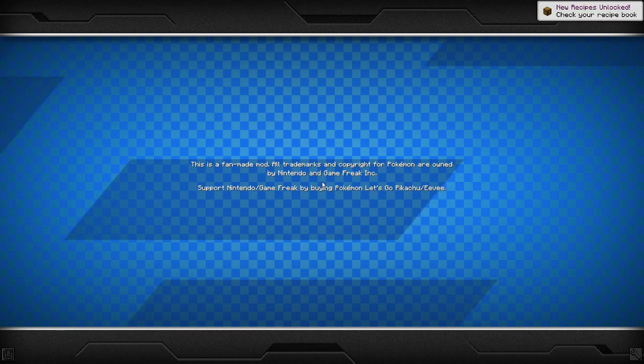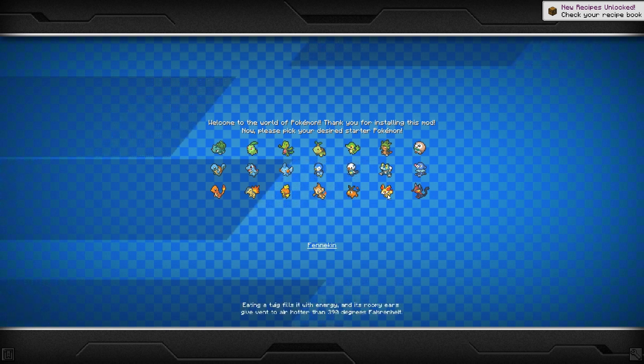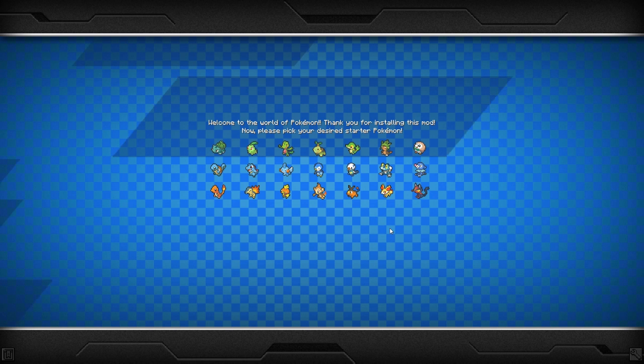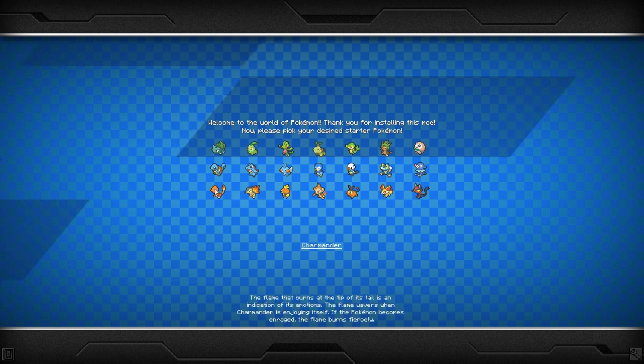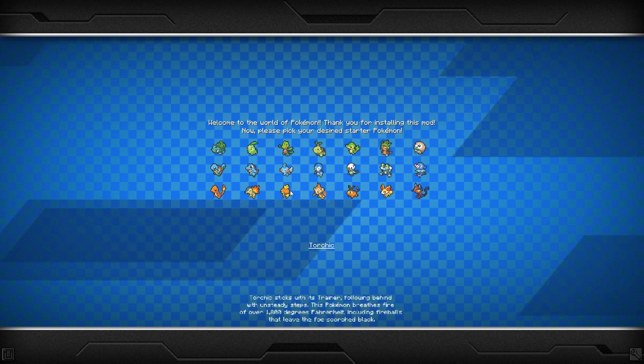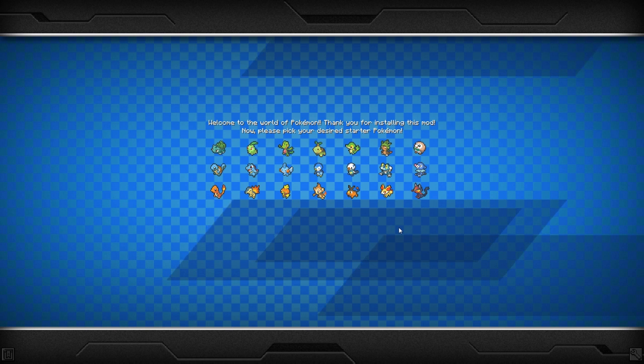Should get the Pokemon. I always usually choose Fennekin because it is my favorite starter. I love Fennekin, I always have, ever since it came out. But we're going to choose something different, obviously. And I'm pretty sure we start with Shinies on this server, which is pretty cool. My second favorite is Torchic, but the shiny Blaziken looks like nothing, you know? It's bad.